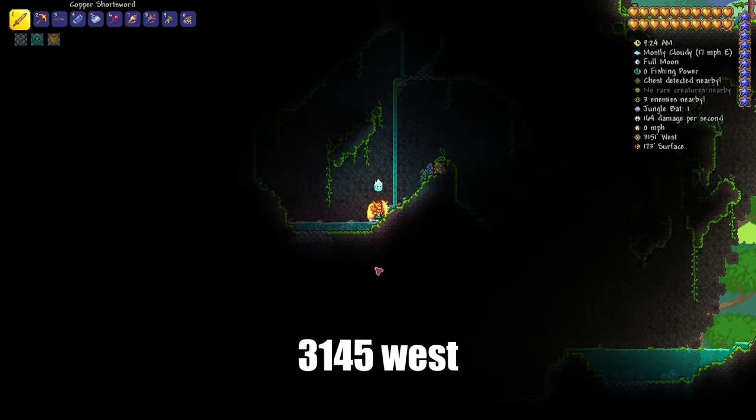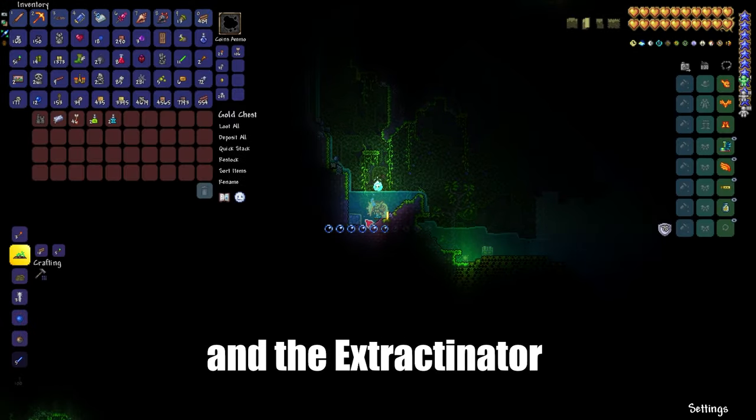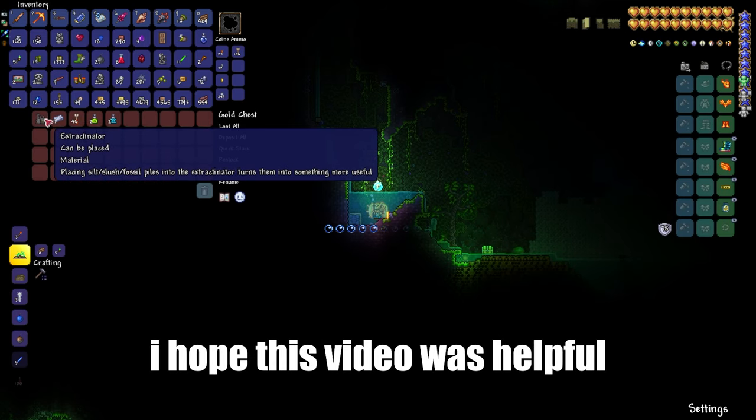At coordinate 3145 west, dig straight down to the chest. And there's the chest — the Extractinator is in it. I hope this video was helpful.